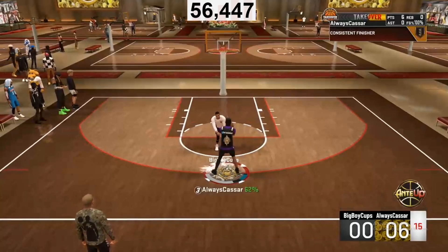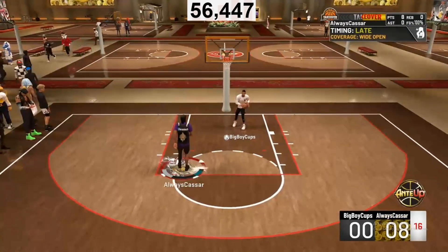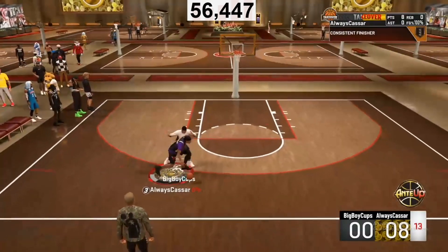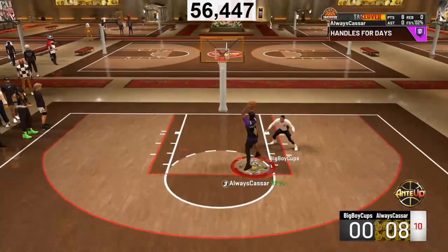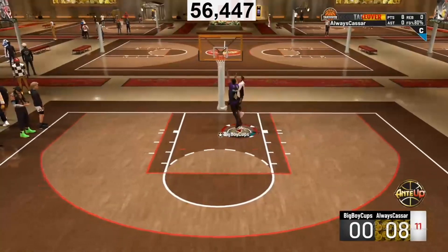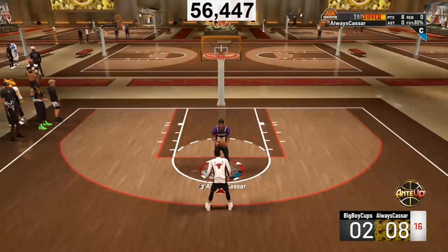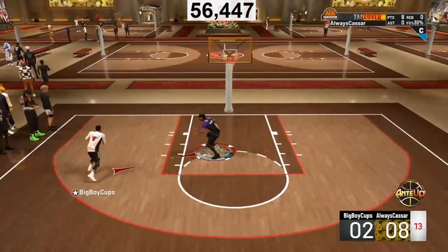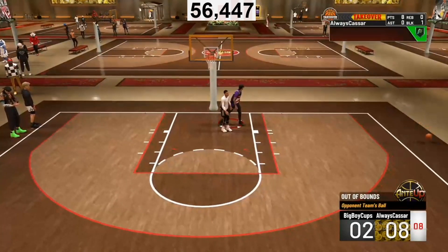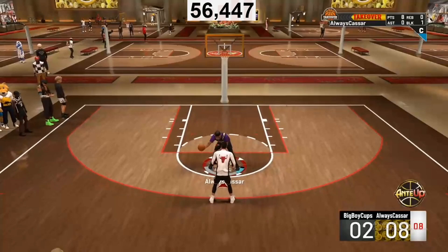A couple of other badges worth looking at are Drop Stepper and Back Down Punisher. Back Down Punisher helps you back down the opponent and get to the paint. Drop Stepper — tap X or tap Square — lets you drop step the opponent and create a lot of space for an open layup or dunk. Also worth mentioning is Put Back Boss, which helps you dunk over opponents off a rebound put-back, and Pro Touch, which gives an additional boost to slightly early or slightly late layup timings to push them to green.